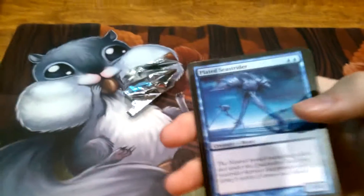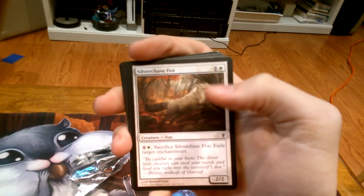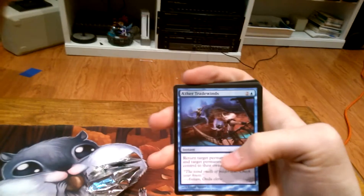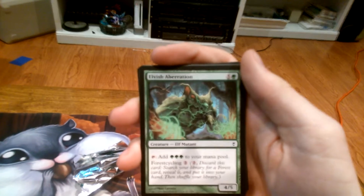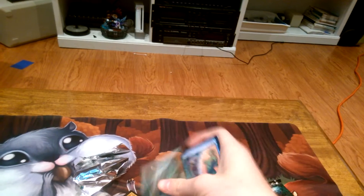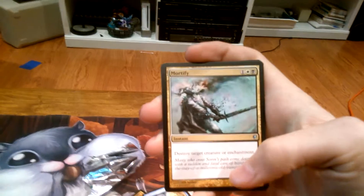There we go. Sorry for the shadow. We got: Plated Sea Strider, Silver Chase Fox, Aether Tradewinds, Screaming Seahawk, Wrap in Flames, Elvish Aberration, Stronghold Discipline, Gnarled Pack, Stasis Cell. Our first uncommon is Mortify.